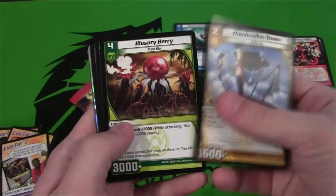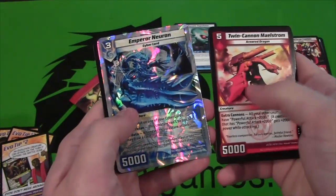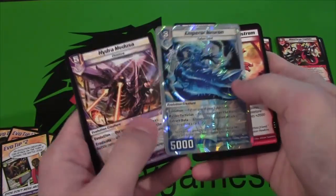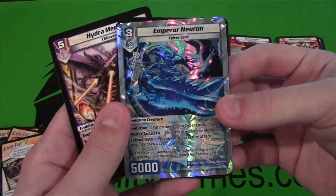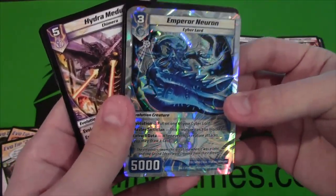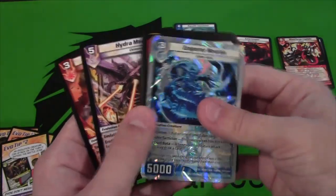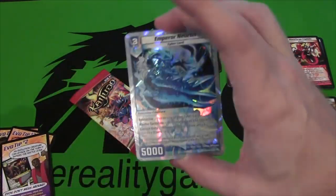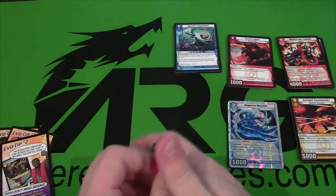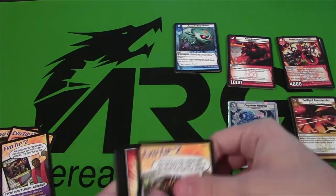Oh, we have something good. Cloudwalker Drone. I can already see the holographic. Heat Seekers. We have Twin Cannon Maelstrom, which is rare. And Emperor Neuron, which is a super rare! How about that? I hadn't seen one of these yet — it looks freaking awesome. Cyber Lord — maybe I should use these, they have my freaking username in them. I still don't know my card values yet, I'll be sure to look it up after the video. Hopefully we can get more of those — I love the way the holographic looks.